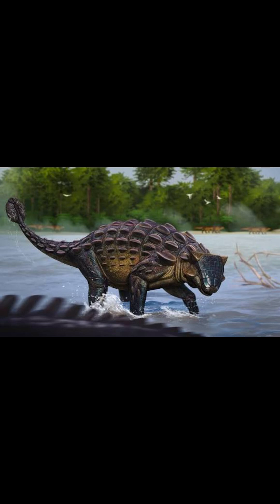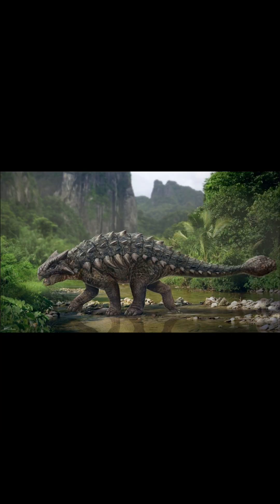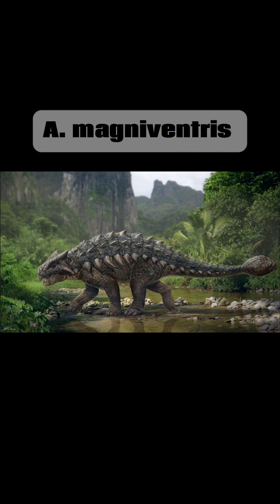When threatened, it would likely drop to the ground to protect its only vulnerable body part: the belly. It went extinct due to the KPG extinction and was described by Barnum Brown in 1908. There's only one known species, Ankylosaurus magnaventris.